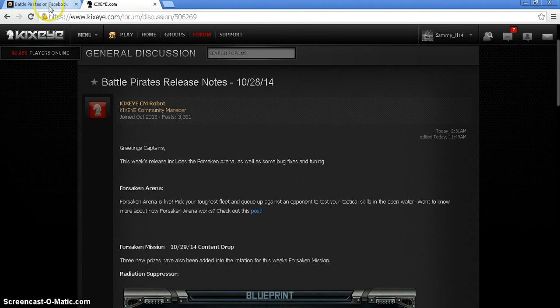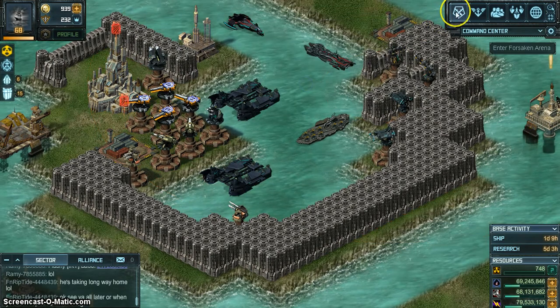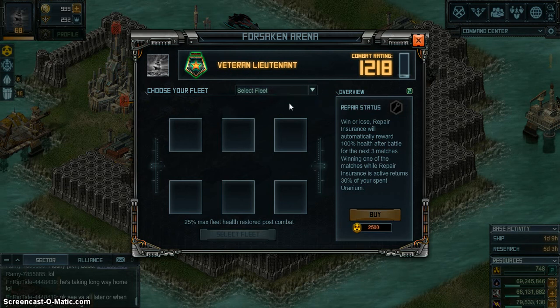The Forsaken Arena came out today in the update. For the first ten matches, they give you free entry — you take your fleet into battle and afterward your fleet is fully healed. So it's a trial and error period. You get ten of them to start.